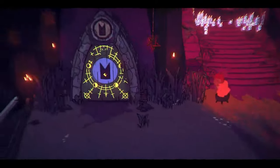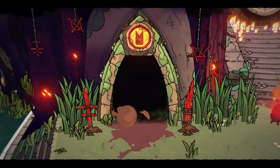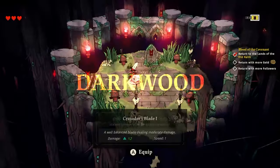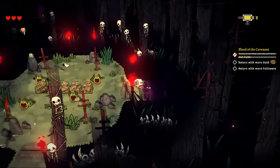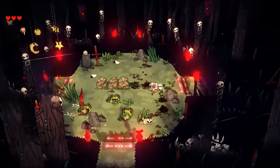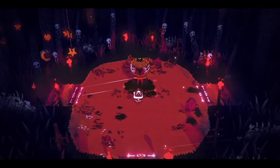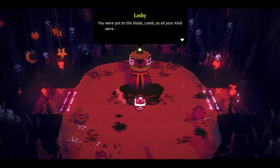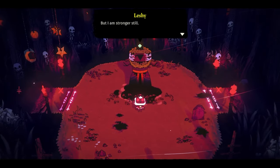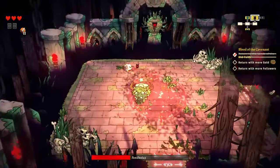Pam gets us access to the first dungeon: the Dark Wood. There are four primary dungeons in this game — each will house some mini-bosses and one primary boss. Once we get into Dark Wood, we grab our lovely crusader sword and let the lamb-slaying action begin. After a couple of combat rooms we encounter the first boss, Leshy, for a cozy chat. He's a bit confused as to why we're still alive, but after he learns the truth he's not going to make life easy for us.